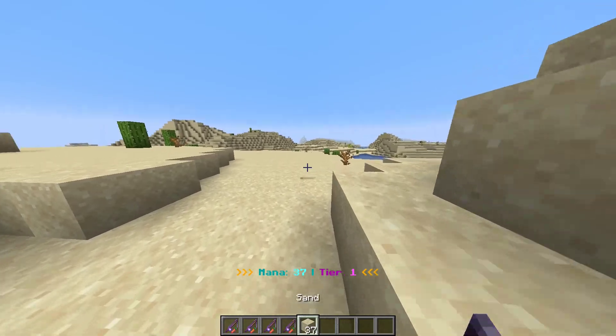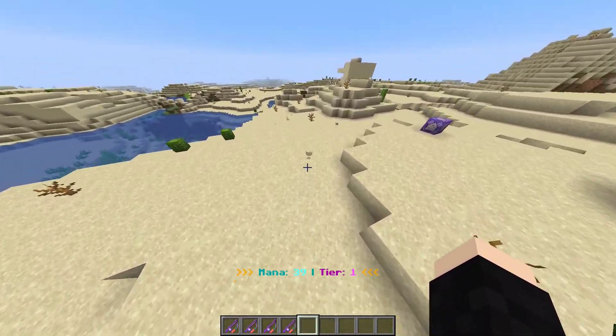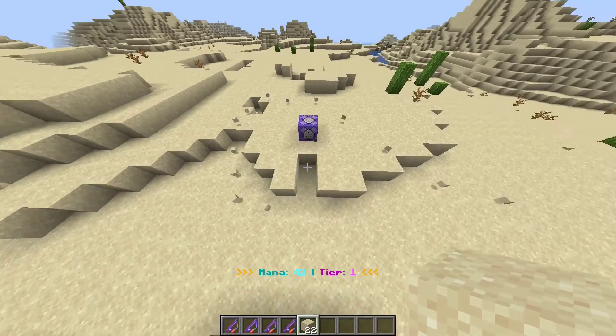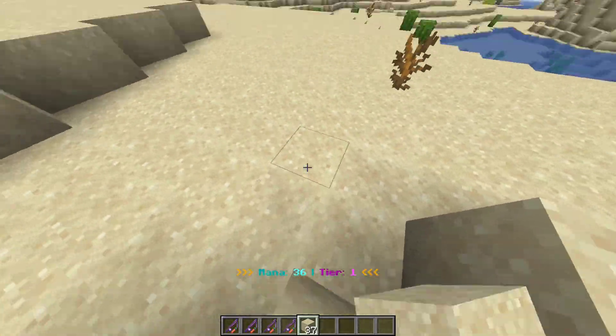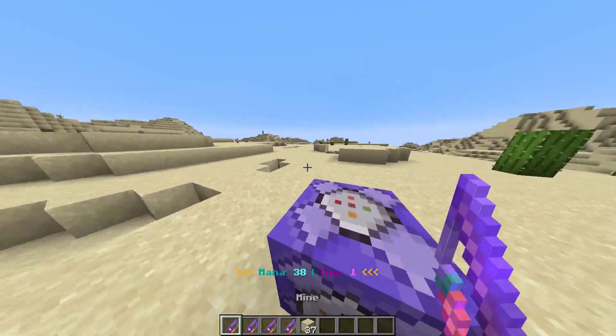And the final one is magnet. This one is pretty special. If there are a bunch of items on the floor and you use this spell, all those items will come to you — any of the items within a 20 block radius. So those are the four spells I have currently.